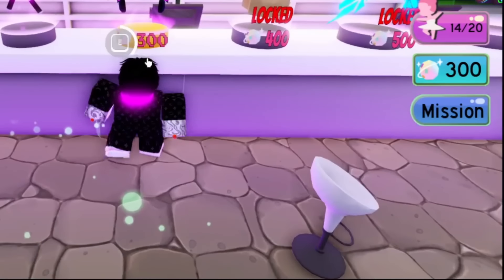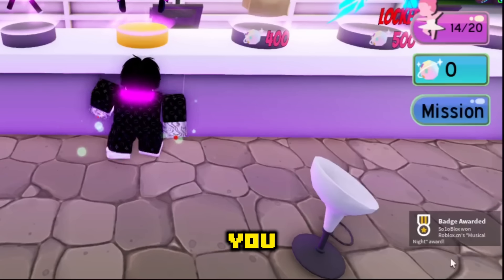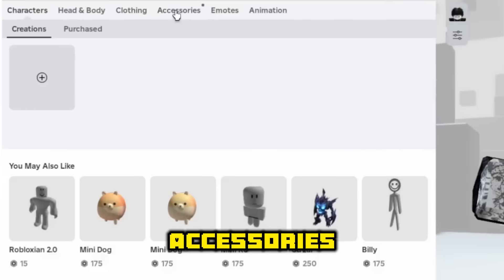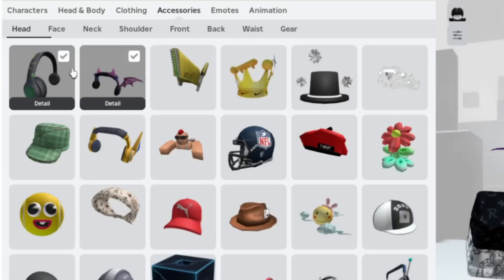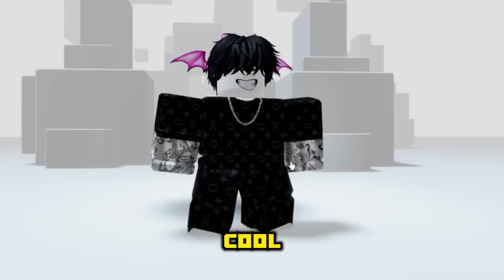Once you have saved up points, just choose a free item and buy it. As you can see we have a badge. Go to the accessories and select the item. A quick free item that you must have in your inventory — we got these cool headphones.